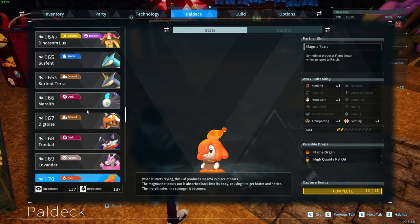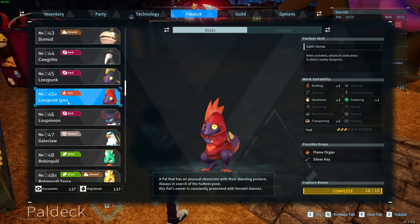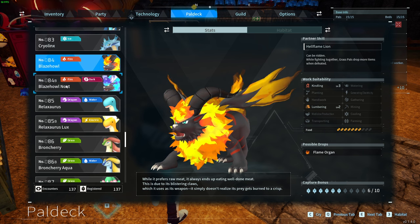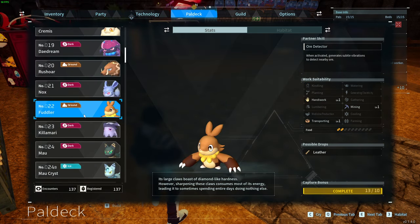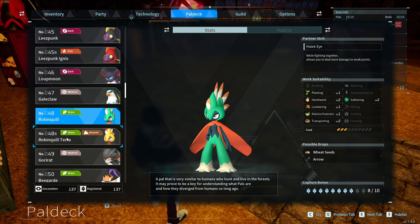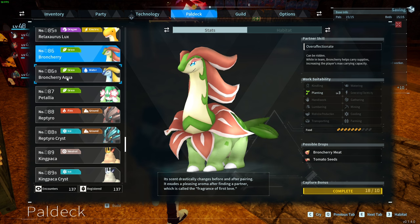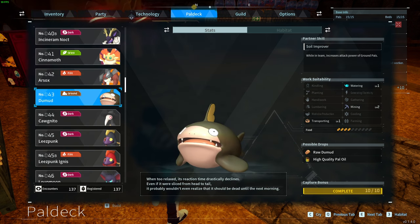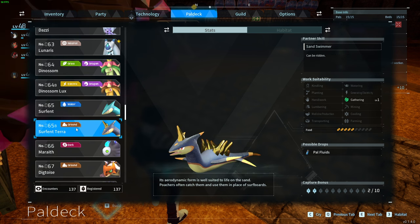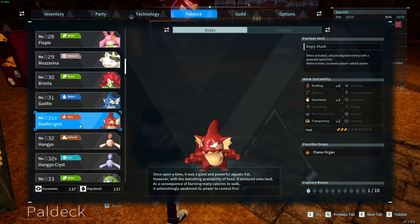If you have FLAMBELL number 70 you can combine that PAL with LYSPUNK number 45 in order to get LYSPUNK IGNIS number 45B. You can also combine number 94 FELLBAT with BLAZEOWL number 84 in order to get BLAZEOWL NOCT 84B. FODDLER number 22 combined with ROBINQUILL number 48 gives you ROBINQUILL TERRA 48B. Use number 6 FWACK with number 86 BRONCHERRY in order to get BRONCHERRY AQUA 86B. If you use DUMOD number 43 with SERVANT number 65, in return you get SERVANT TERRA number 65B. Number 9 RUBY with number 31 GAPFIN gives you GAPFIN IGNIS number 31B.